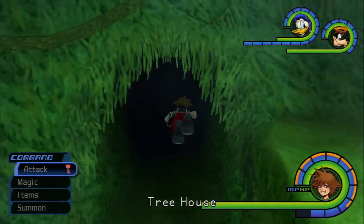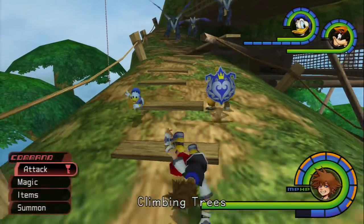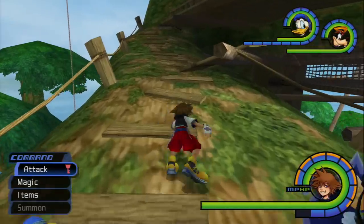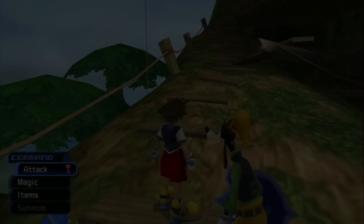I'm going to go back to the Treehouse and now the White Mushrooms should spawn. I'll just trigger these Heartless and go back. Now that I already went to the Tree Top once, you don't need to go back there again unless you trigger the White Mushrooms. You keep going back and forth until the White Mushrooms decide to spawn, which is completely random, but it should happen after 4 or 5 tries.